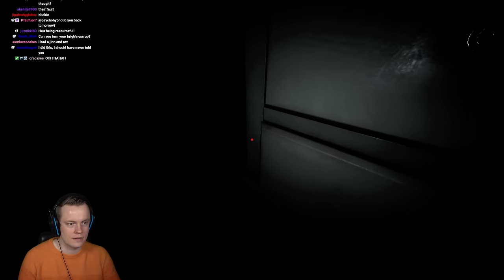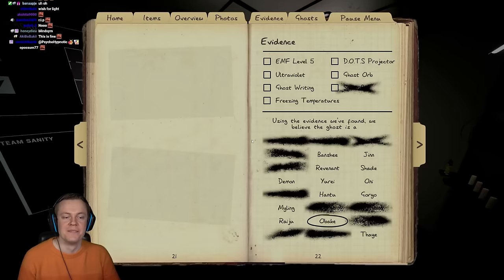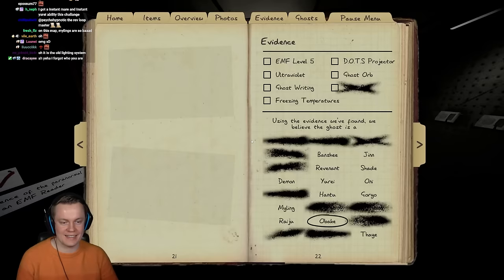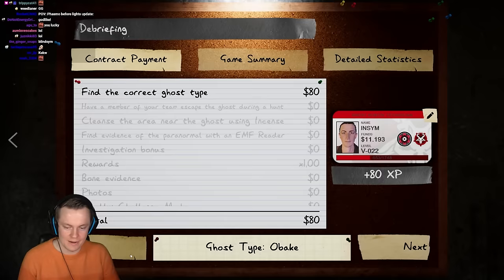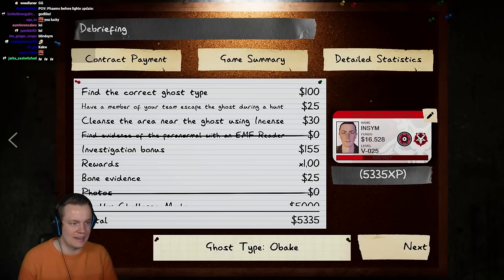Luckily I know this map like the back of my hand. Can I please get out? Thank you. Phew. I wish for light. That could have easily killed someone if you didn't know the map layout very well. There we go — Apocalypse mode. What a mess that was. Those were some really clever ghosts.